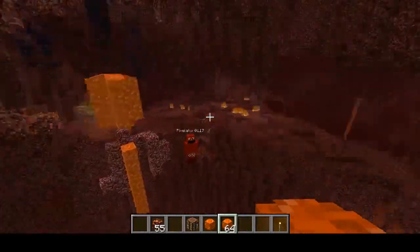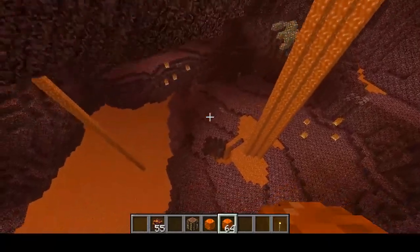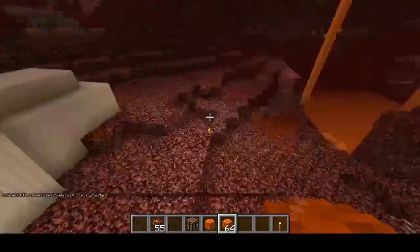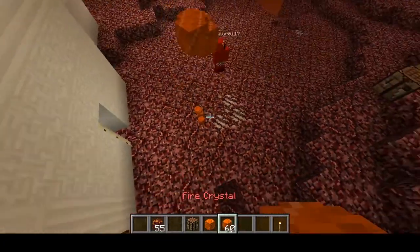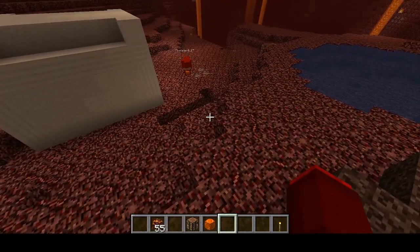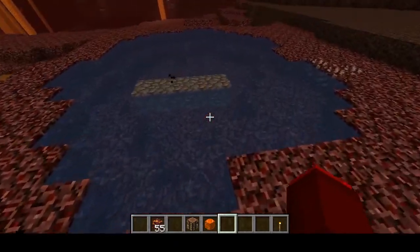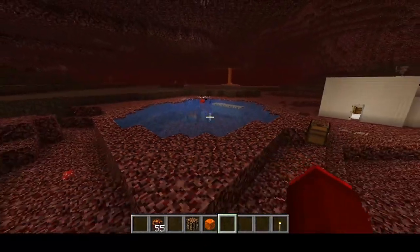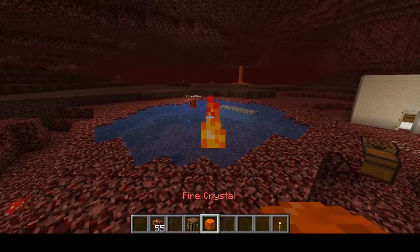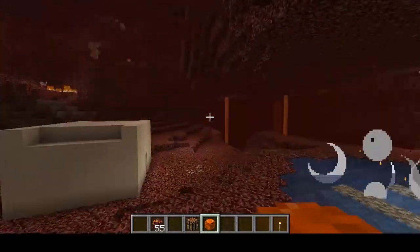It also works on water. So if we go back over to our water pool, shoot one into the water — boom! There we go. So these are very powerful, but the fire ore is pretty difficult to find.